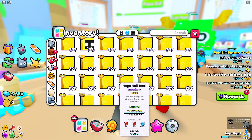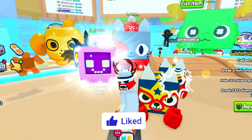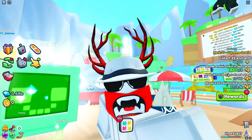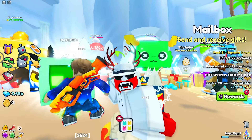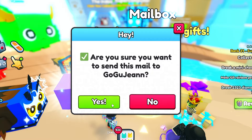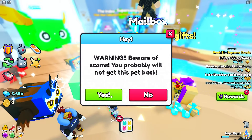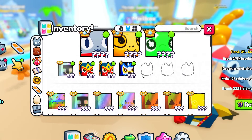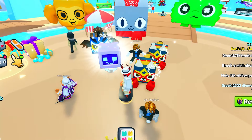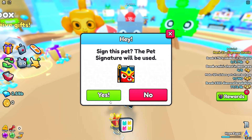Before ending the video I need to give out both Rainbow Huge Striped Corgis that I went ahead and signed. The first winner is from the comments on my Twitter post — congratulations. The second person also gets the same pet — congrats to you too. I'm also giving away one of these Huge Luchador Coyotes, so drop your usernames in the comments and I'll pick one person. I'll sign it for you — good luck!